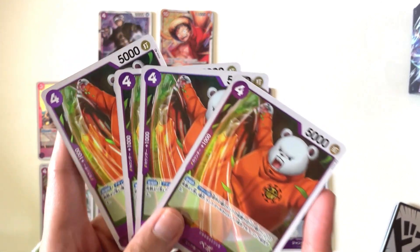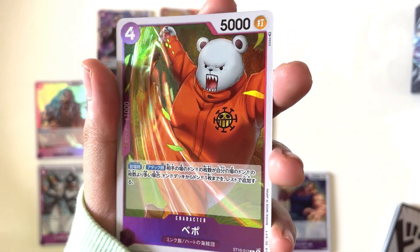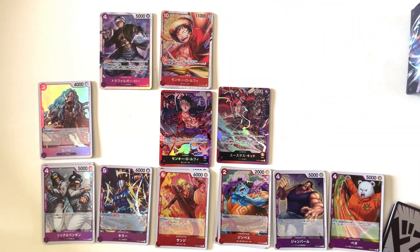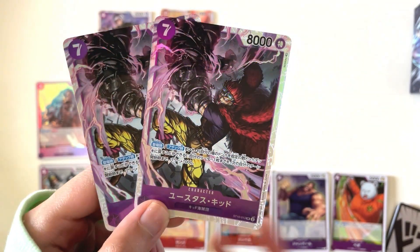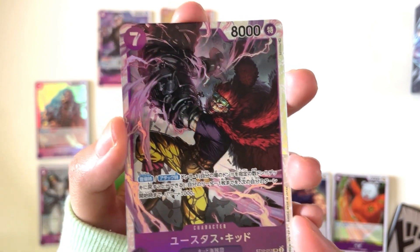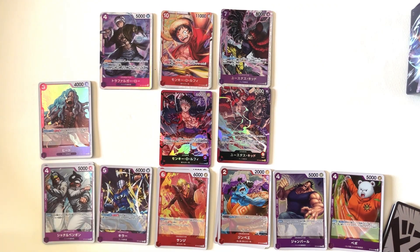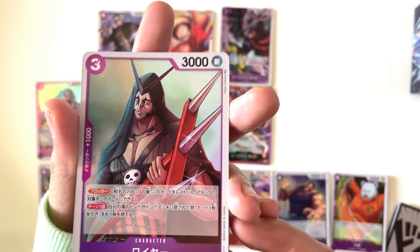And of course, we also have Peppo here, 4 copies as well. And here's the 3rd SR of the set — 2 copies of Kid. I like this artwork the most out of the 3 SR captains; action poses really fit Kid well. We have another 4 copies of Kid's crewmate, Wire.